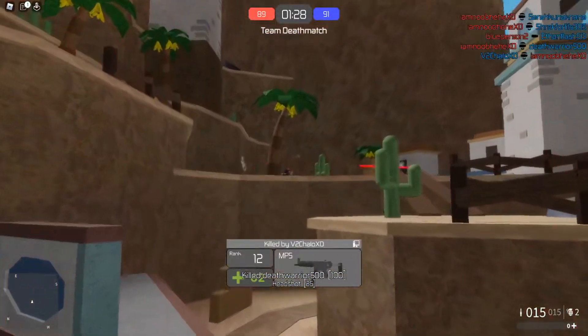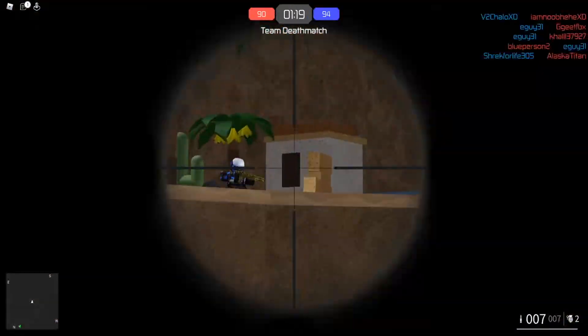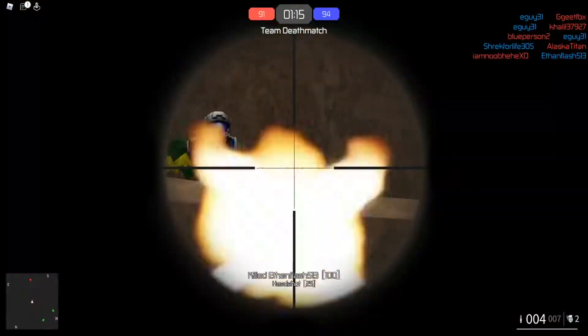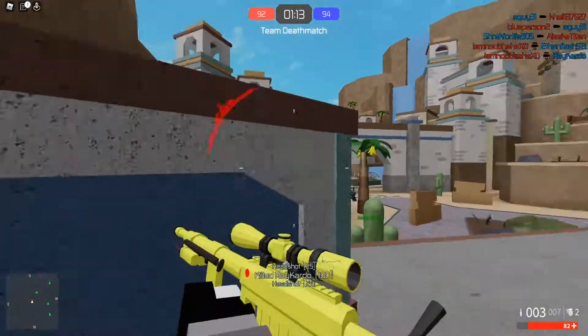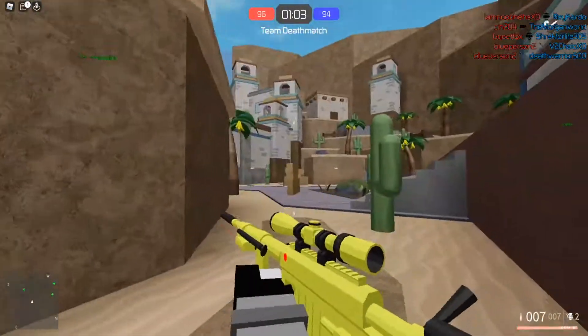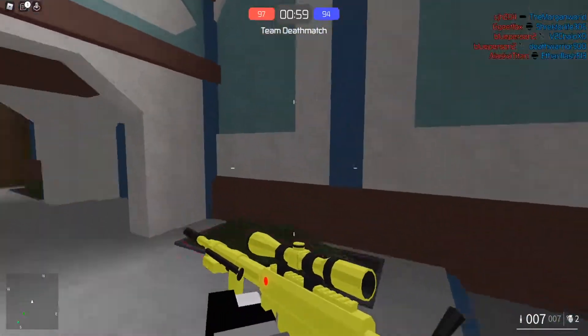I didn't even use the glitch! If I would've used the glitch there, I would've won. I'm just so used to not having it, right? See right there? That guy would've got away, and so would've that guy. You can just flick your mouse wheel at the perfect pace, which is what I'm doing — just flicking my mouse wheel — and then after that it works perfectly.